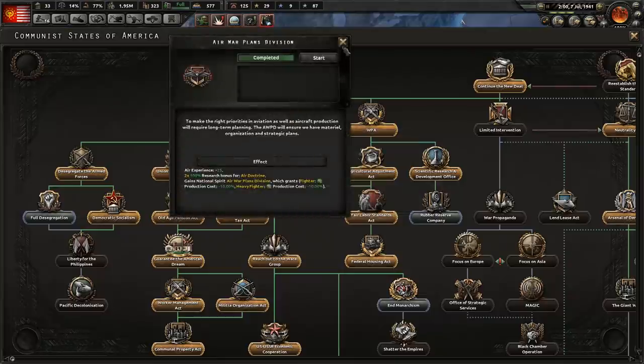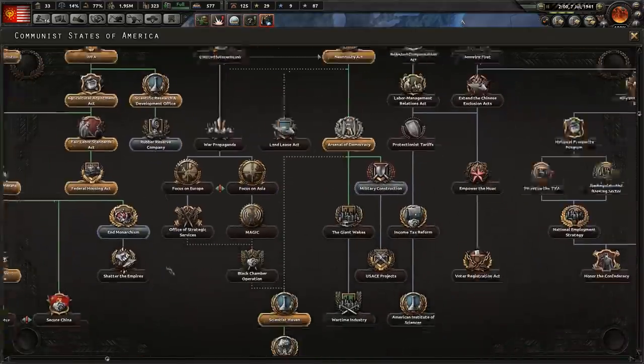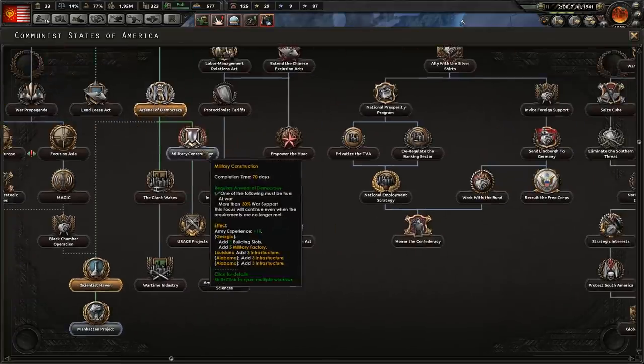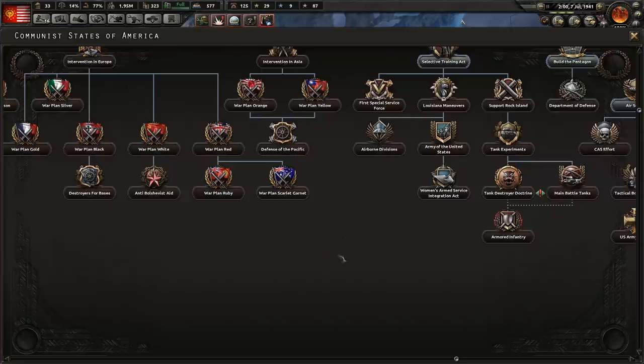We got the Air War Plans Division — excellent! So that's going to make our fighters cheaper to build, and we got some air experience from that, as well as some doctrine research bonuses. That's really good considering the fact that we're going to be shifting focus to the Air War as well as the Naval War. Just taking a look at military construction here — five military factories is nice and all, but yeah, not really our focus here.